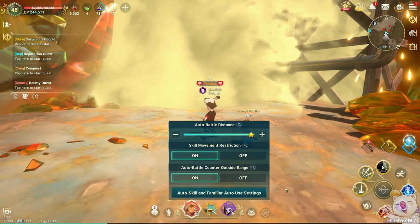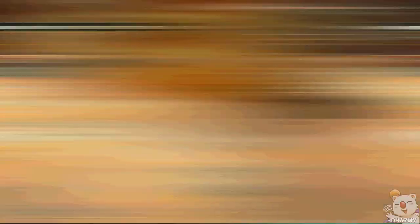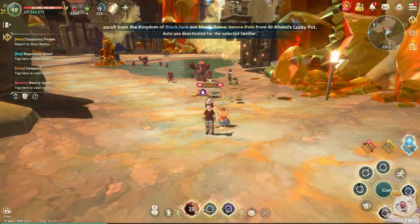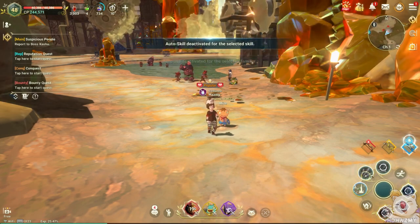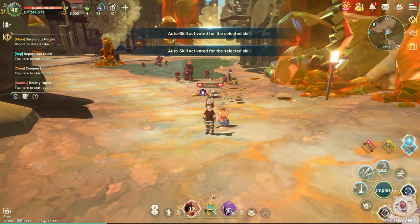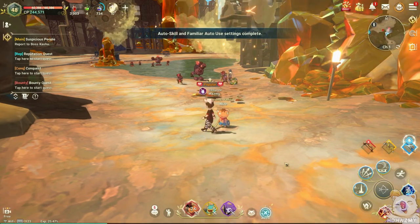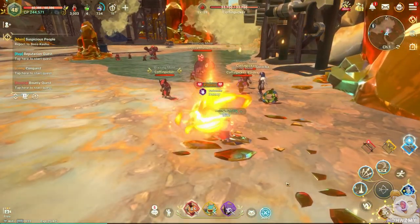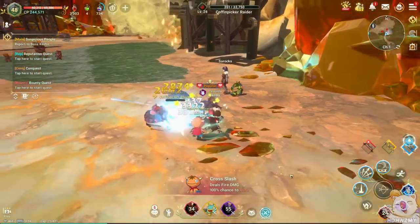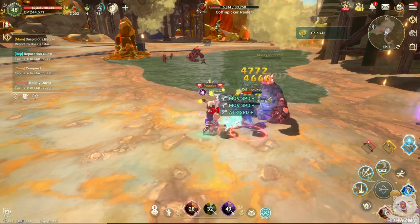Auto battle counter outside range is a safety option in case a high-range enemy attacks you in battle and lets you defend yourself. The most important option on this screen is the auto skill and familiar auto use settings. If you click this button, it enables a skill customization screen where you can select which familiars and abilities you want auto battle to use, or disable specific ones you'd like to control manually. This way you can 100% customize auto battle mode even for PvP, leaving your more demanding abilities for manual control. Fiddle with it a bit and find the right balance of manual and auto that you prefer.